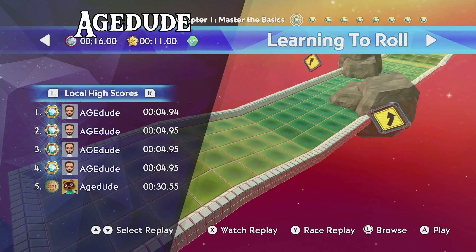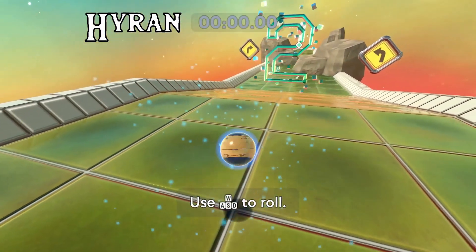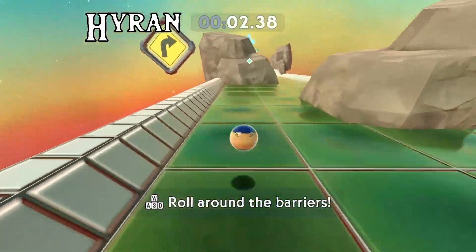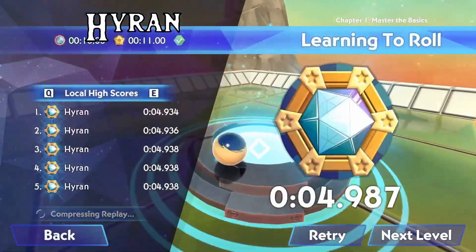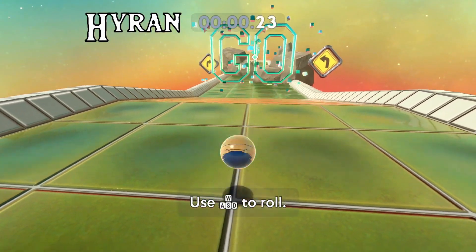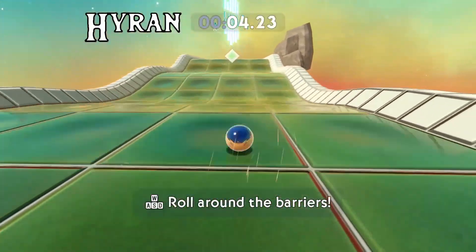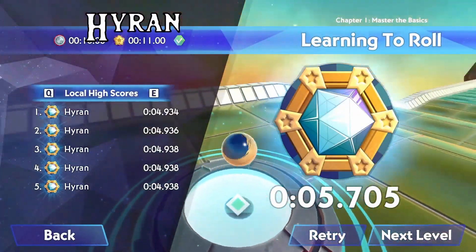Hello everyone, my name is Hyran. I'll get started with some of the chapter one strats. The first level, Learning to Roll, one of the fastest strats you can do is look at the sign here, do a jump start, move on through like this, and finish under five seconds. There is one more strat — you can take it a little bit slower and maneuver your way through these rocks.